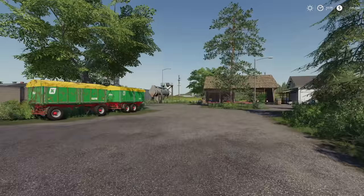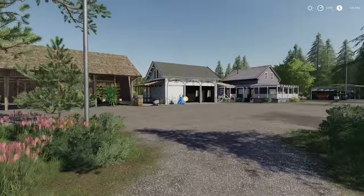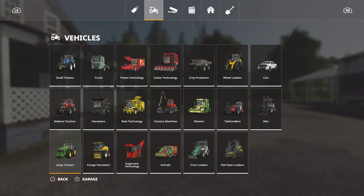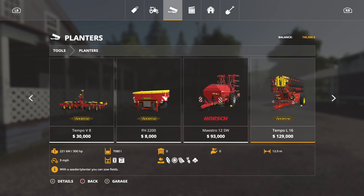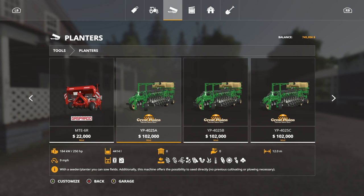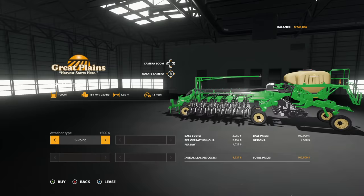We've got $745,000 to play with, and I think part of that needs to go towards a new planter. I want to be able to do corn and stuff like that, but I don't want to deal with all the planting setup — I just want a direct drill that works. So we've got this guy right here, the Great Plains — this is a 12-meter.